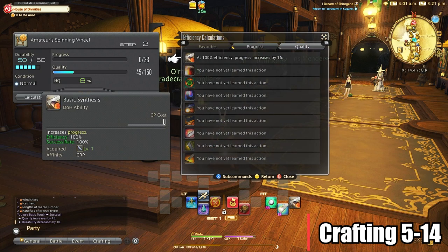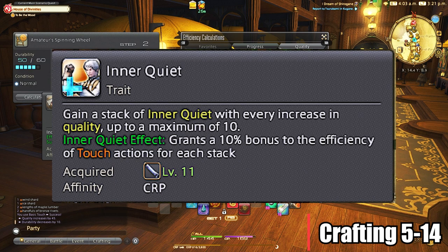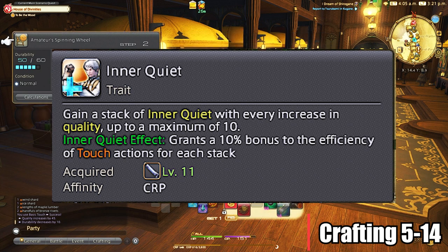The last important note is that at level 11, we get a trait called Inner Quiet. This is the base of all our rotations later on — essentially every time you use a touch action, it increases by a minimum of one stack. We'll get abilities later on that help us utilize this stack, so don't worry about it for now, just think of it as an added buff.